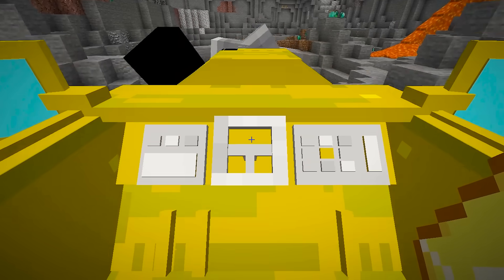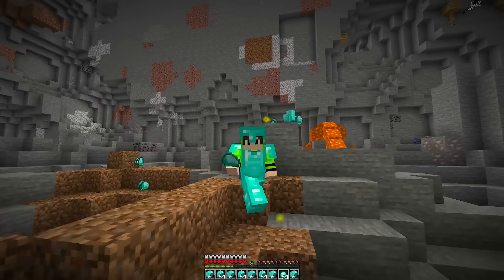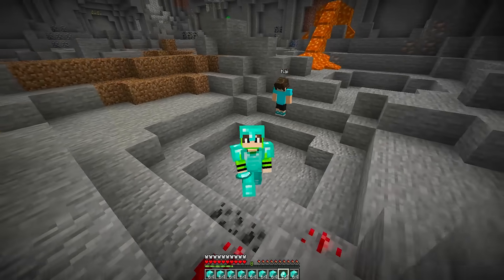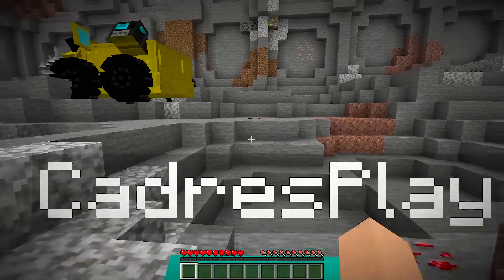Kai says: 'Take this!' — but the miner finished him off. And now with all these diamonds, I'm the richest person in the entire world. Kai asks: 'Why did you do this, Cadres?' I say: 'Because you called me poor, and now you've learned a lesson.' For those who liked the video, leave a like and subscribe. Kai cries: 'Give me back my diamonds!'